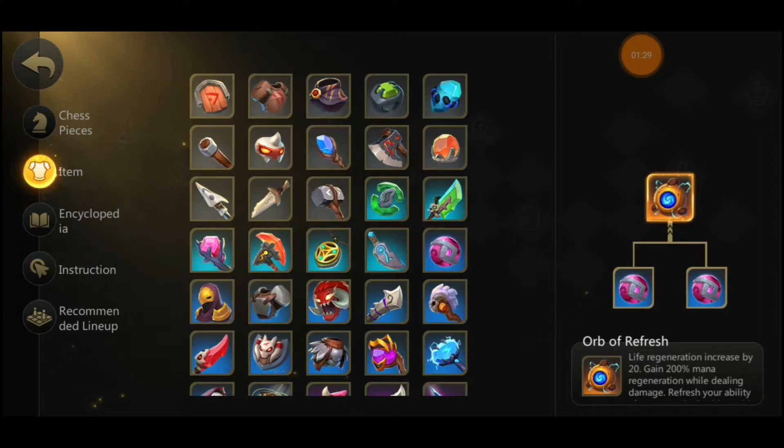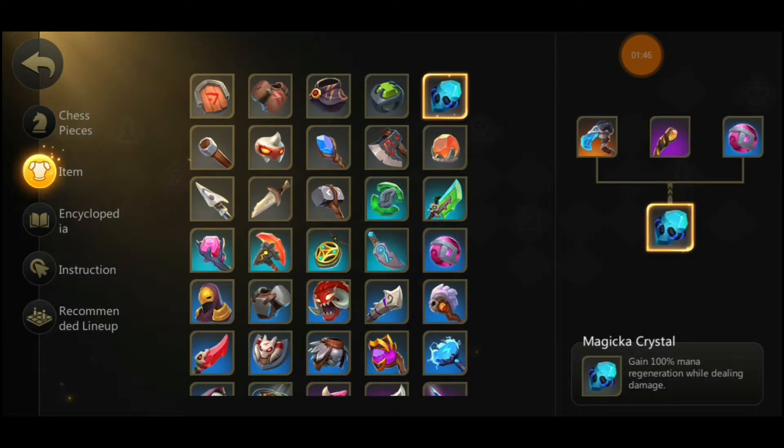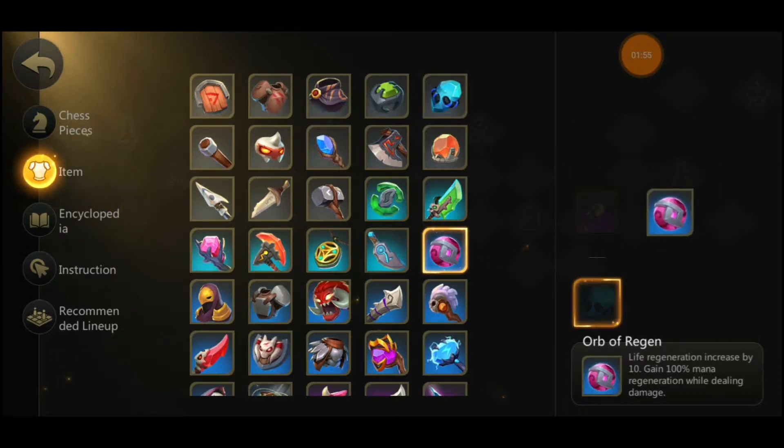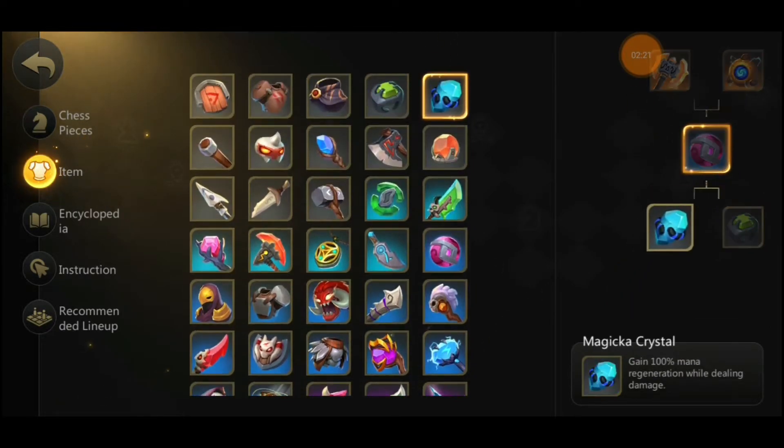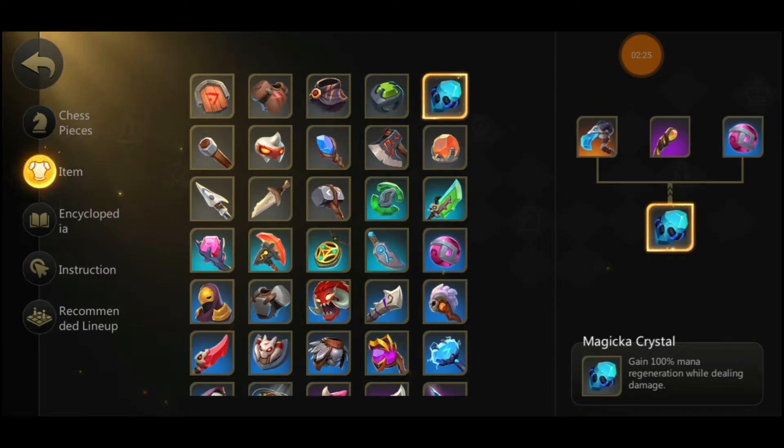Dragon mages are still a relatively strong comp. If you're playing mages, you want to cast your abilities faster, and in order to do that you're going to need mana - that's where mana crystals will help you out, generating mana faster. The best item you can go for if you're playing mages is orb of refresh. If you don't know what orb of refresh is, it basically lets you cast your ability twice. For example, if you're playing storm shaman, his ult will go off twice with no cooldown in between. To get that, you're going to need two mana crystals and two ring of lives.